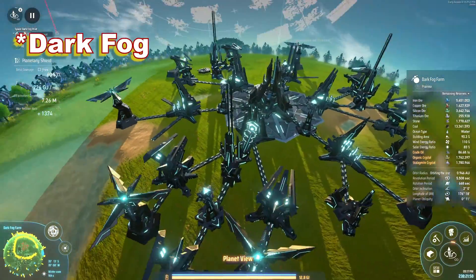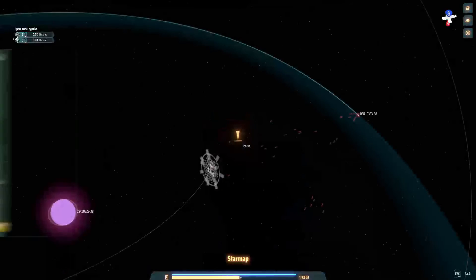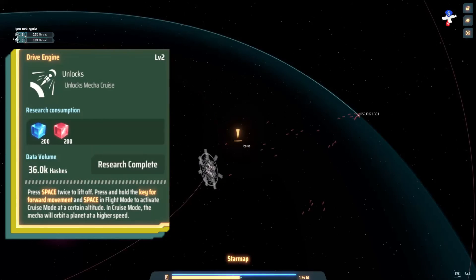Only the dark hive can hurt you, so go explore and fly right into planets, stars, or Dyson Spheres. When you unlock cruise mode, you're ready for spaceflight.